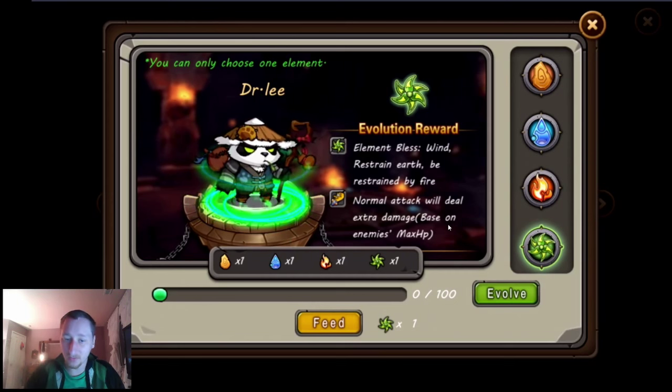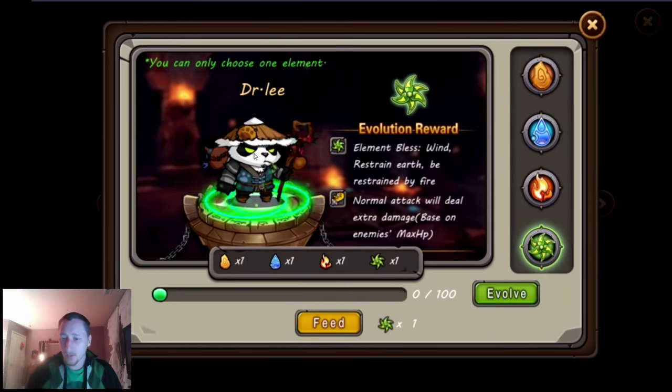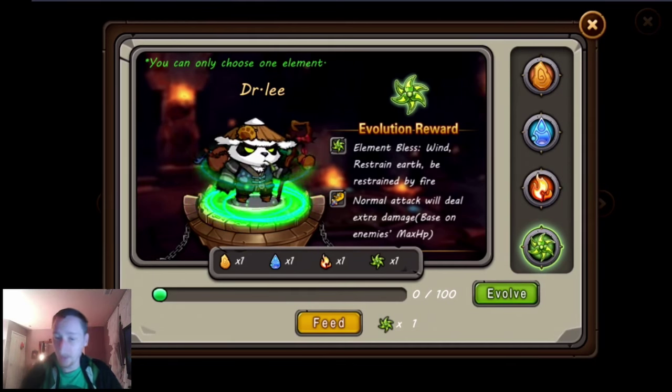For wind, your normal attacks deal extra damage based on the maximum hit points of the enemies. This also looks like it has a lot of potential — if you're fighting higher-level enemies or characters with higher HP, like that lava turtle pet, you'll just do more damage. I can see wind being used quite a bit. This new pet evolution system is really going to allow people to customize their characters — it's going to be really cool and fun.